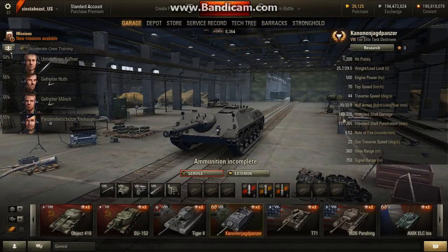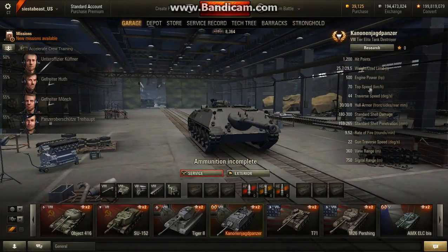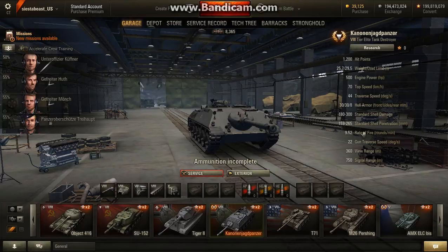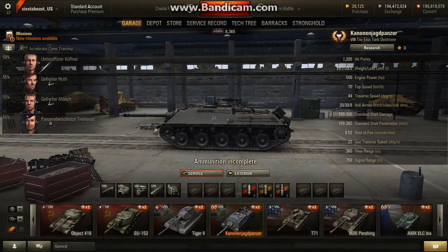It's kind of like the E25 deal here. 44 reverse speed, turns very nicely. Let's take a look at the gun - nice gun. Is that a good rate of fire? I had no idea. 22 gun reverse speed. So you're looking at a fast, very maneuverable TD. It's kind of like the E25 - kind of - that they took away. So that's that tank.